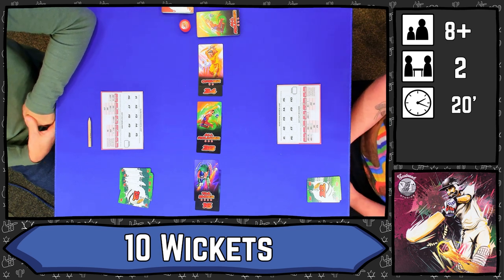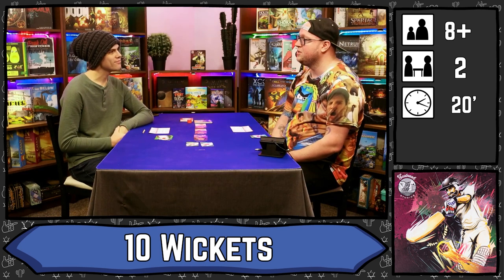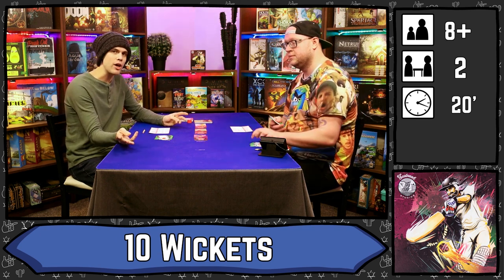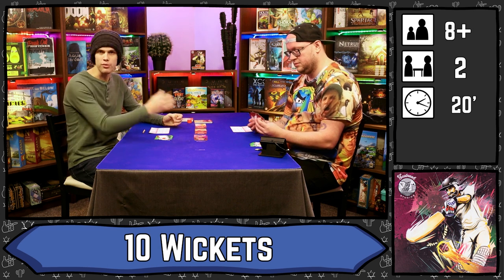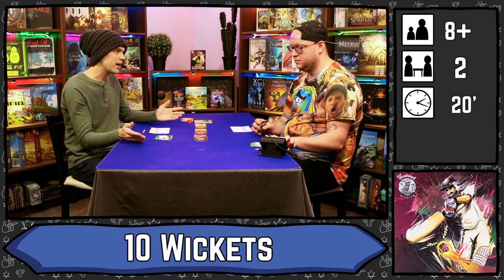The game will end when one player has taken 10 wickets. The turn structure is as follows: you get one of three options on your turn before the turn passes to your opponent. The first of those is to get runs.